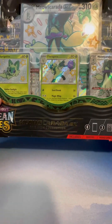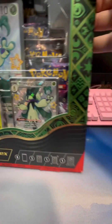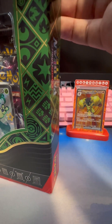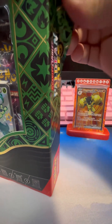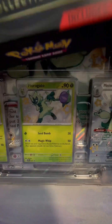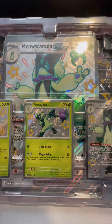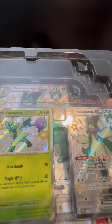Hello and welcome back to a brand new Pokemon opening video. We have the Scarlet Paladin Fates box with the Meowskarata EX Premium Collection. Let's open this up. I have here the Armor Rouge from the last opening we did — I hope you've been enjoying the videos. Okay, now we got it open, here we are — the Meowskarata EX Premium Collection.